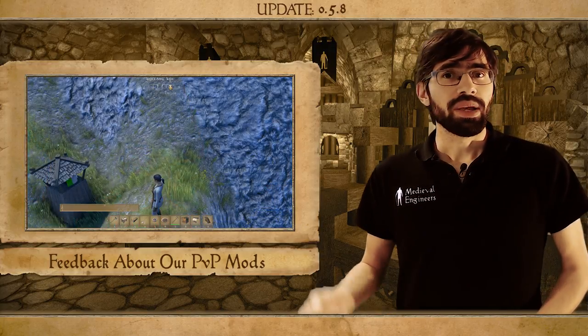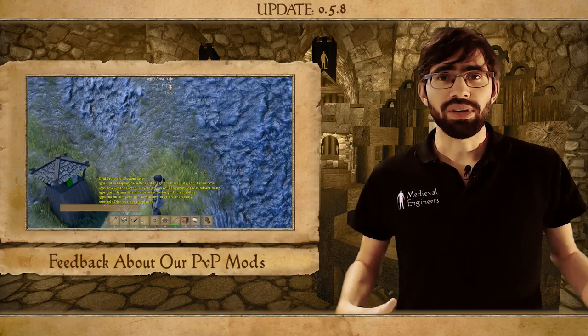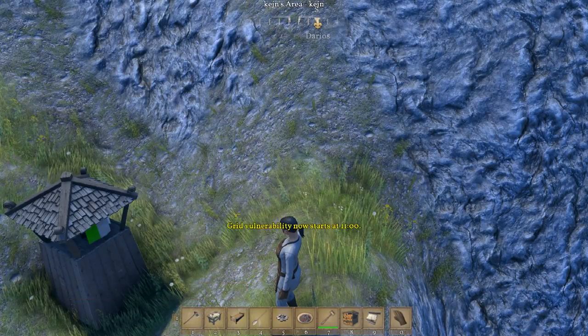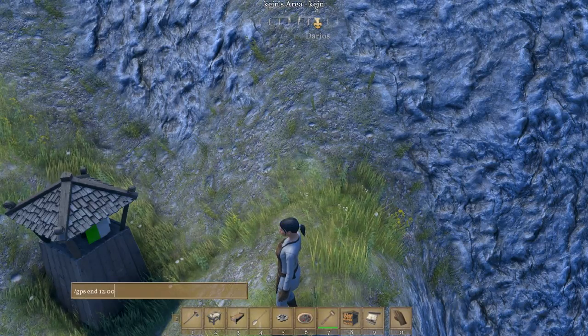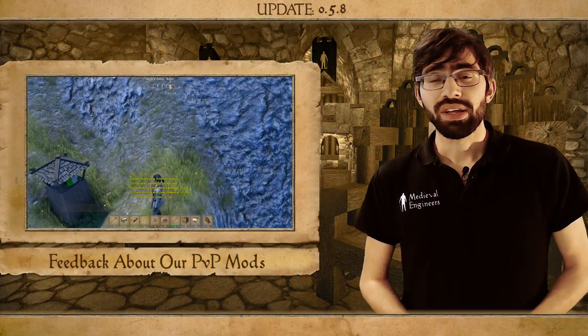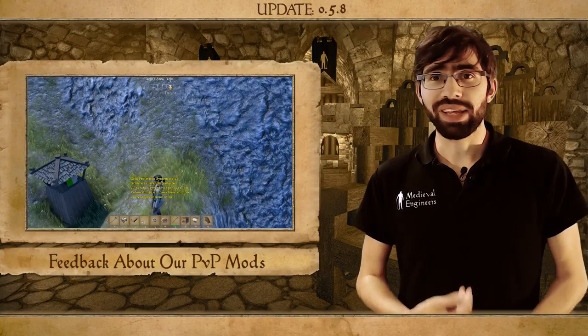One of our ideas is to make the time window area-bound. Each claimed area can set different time periods, so if you have one area here and another there, you could give each two different times that are in your ideal time zone rather than someone else's. Of course this is not a perfect solution, so we will continue searching for more ideas — please keep them coming.